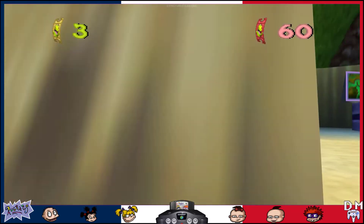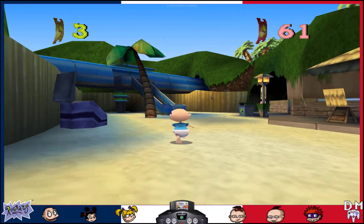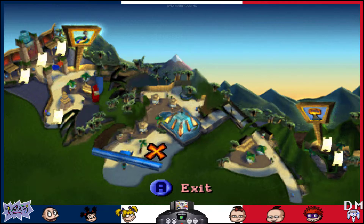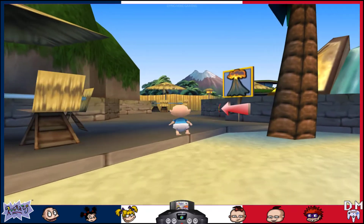It says there's a volcano this way — very interesting. Wow, there's a lot of golden tickets here. Holy heck. Alright, so there's two towards the volcano and four to the left. There's a lot at Reptar Land. Let's go towards the volcano first.